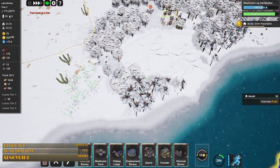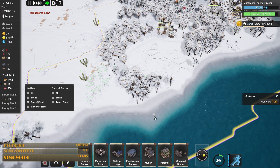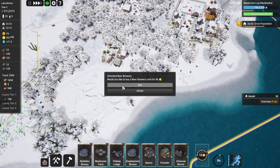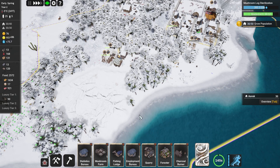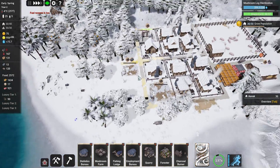We do need some trees chopped up. We've got a couple set to be chopped over here, but I'm actually going to have to say I need you to chop any tree, because it's this far away. Eventually we'll replant a bunch. Unlock the beer brewery? No, we're going to refuse on that one - right now we really can't afford it.